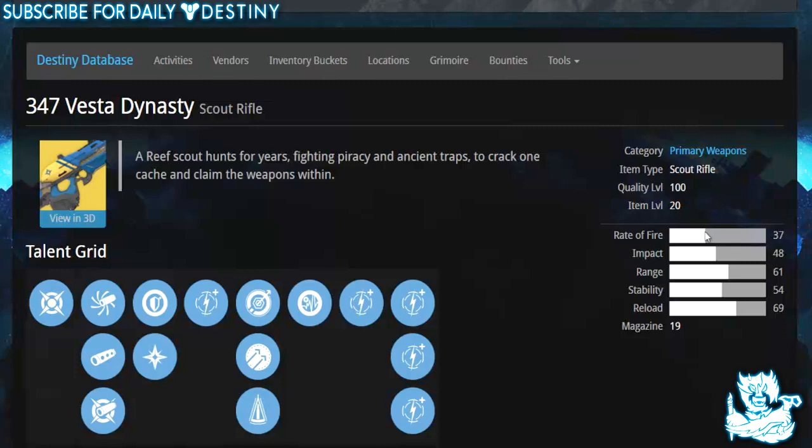Its rate of fire is 37 and its impact is 48 — that's pretty high, both of them are pretty high for a scout rifle. Range is 61, stability is 54 — not as good as some scout rifles already in the game — and its reload is 67.